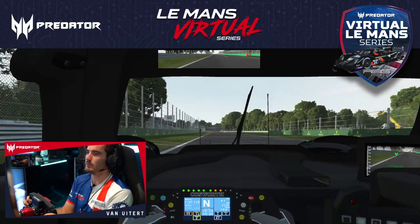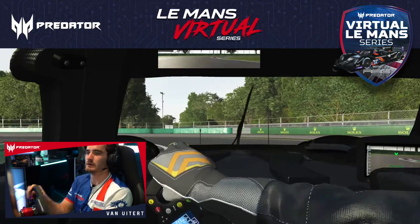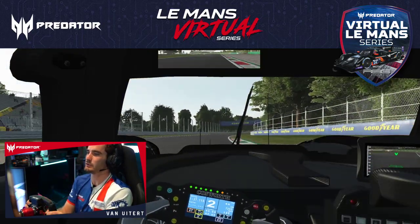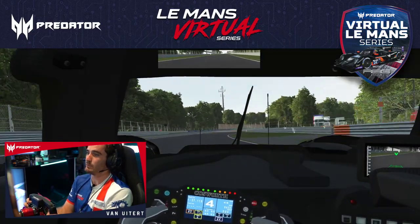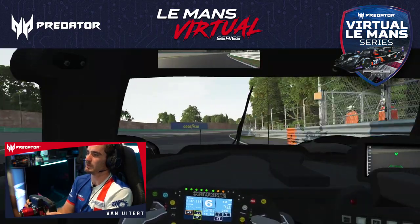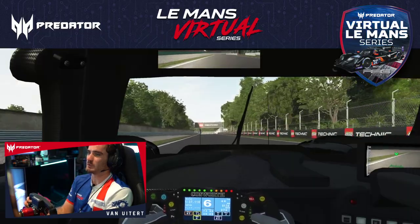So first corner, braking late around 100 meters, first gear. It's important to attack the kerbs but not too much of the exit kerb because it slows down the car on the exit, and again we have a long straight. Exits are really important here in Monza because you want to maximize all the top speed you get.